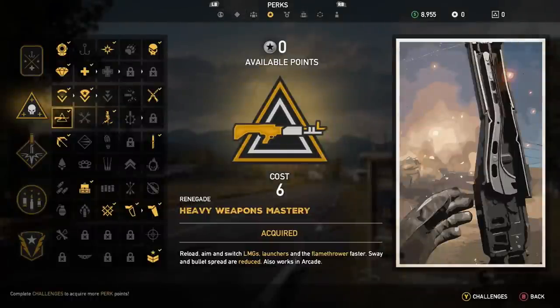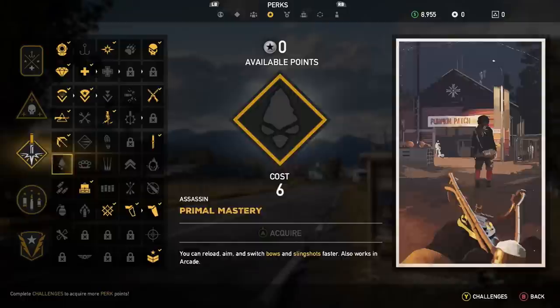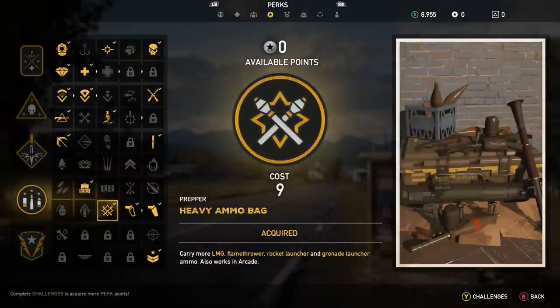You can't run as fast with this gun, but you don't need to worry about that because most of the time you're just ducking, popping, and shooting. As long as you're aware of your surroundings, this gun will demolish people. For perks, you want the heavy weapons mastery — it lets you reload, aim, and switch your light machine gun faster, and reduces sway and bullet spread. Also grab the heavy ammo bag, which takes you from 320 to 400 rounds — basically one and a half extra clips.